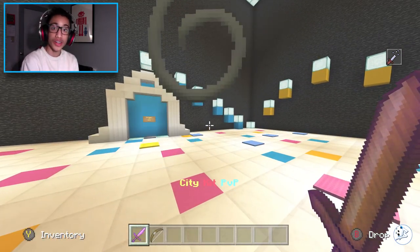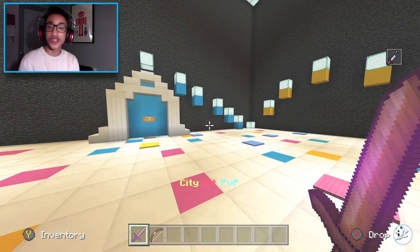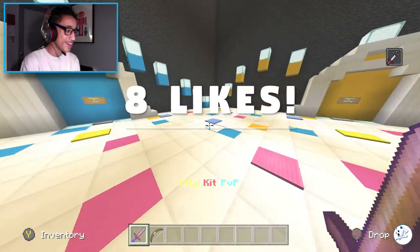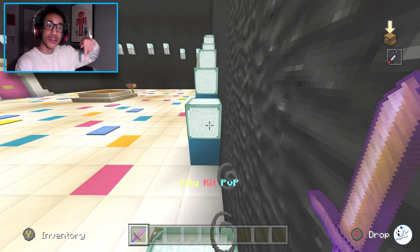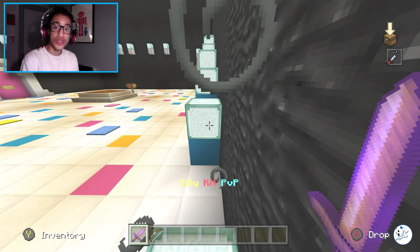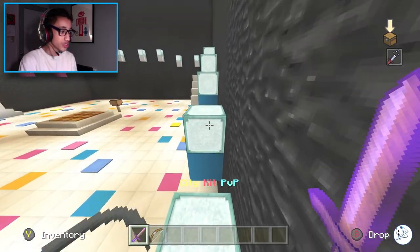Right now I'm hosting a beta. If you guys go ahead and smash the like button — I'm just asking for eight likes, let's try to go for eight likes — the invite code is going to be right in the description. You guys could go type it in whether you're on Windows 10, Pocket Edition, or on Xbox, and you could go ahead and join the server.